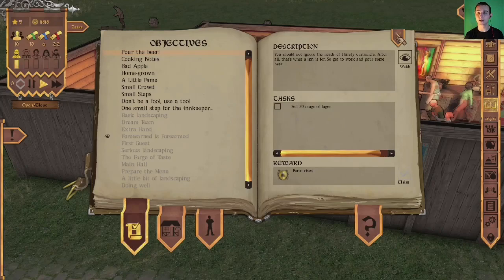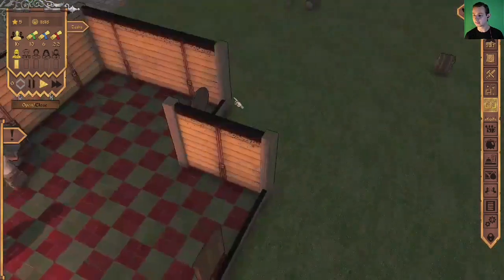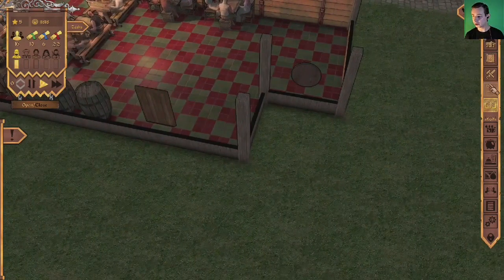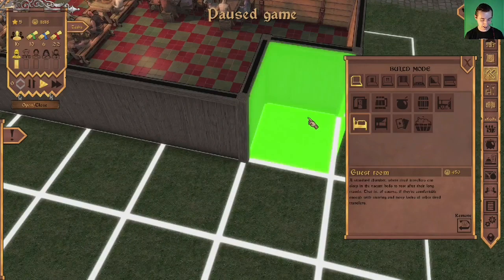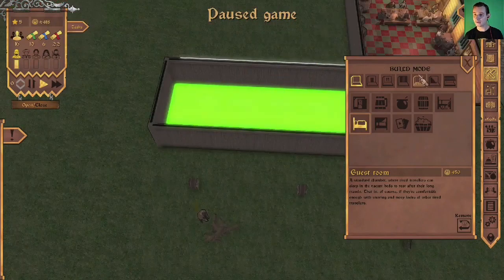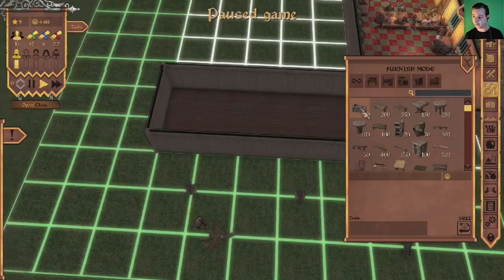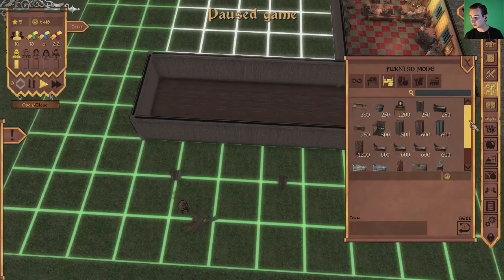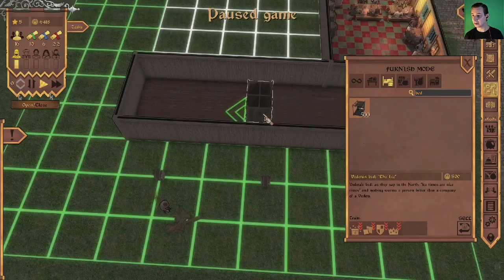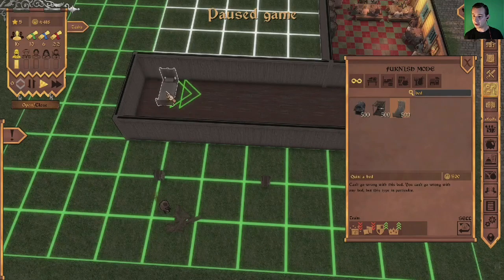Let's build our first room. We're going to keep the game playing while we build. I want to build a guest room — let's do it right here. Now we need to buy some beds. Going into buy mode, let's get these beds, turn them around, and place a bed here, here, here, and over here.